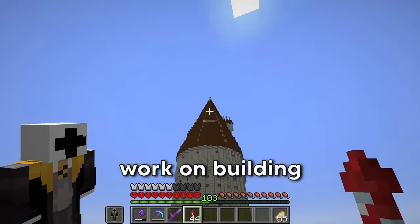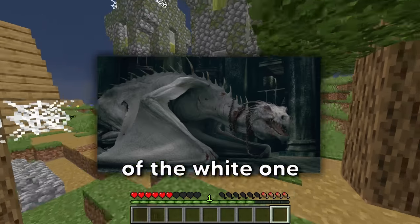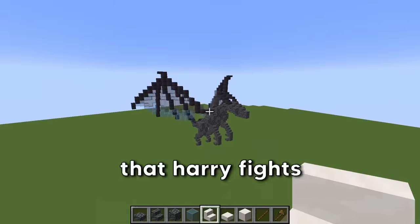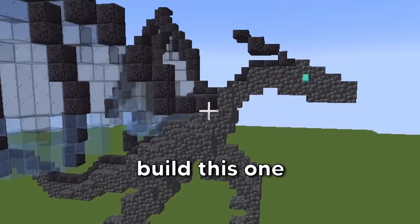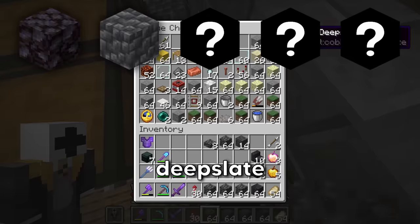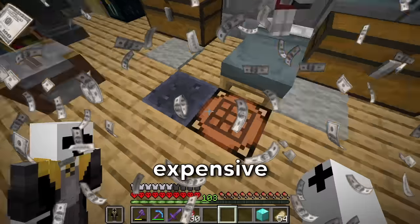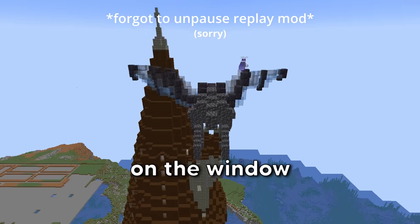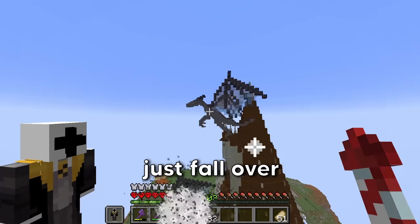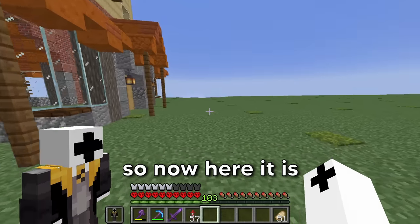Now we can work on building a dragon on the tower. When you think of a dragon in Harry Potter, you either think of the white one in Gringotts or the one Harry had to fight. In Minecraft, the one Harry fights looks better, so we're going with that one. I just need some blackstone, deepslate, a few different colors of glass, and a diamond block. I tried to make it look like the dragon was perching on the window, but it looks like it's about to fall over. Since we built the Weasley's house, it only makes sense to also build the flying car.